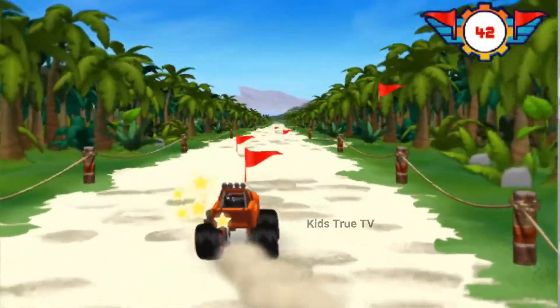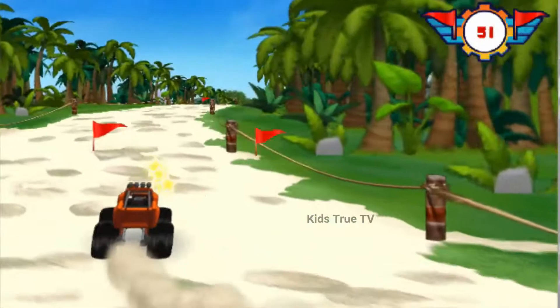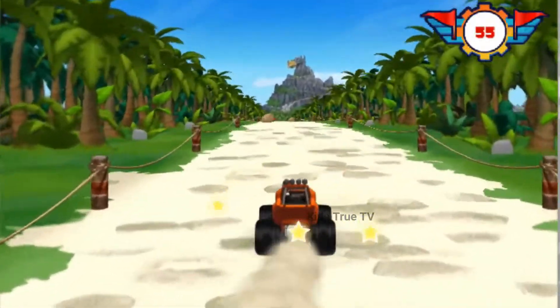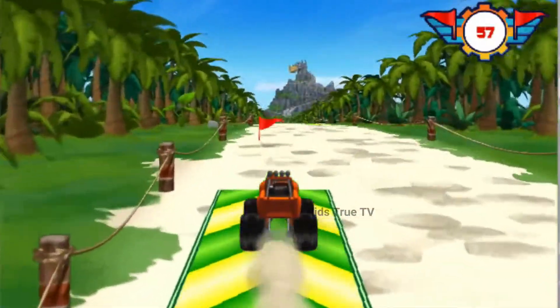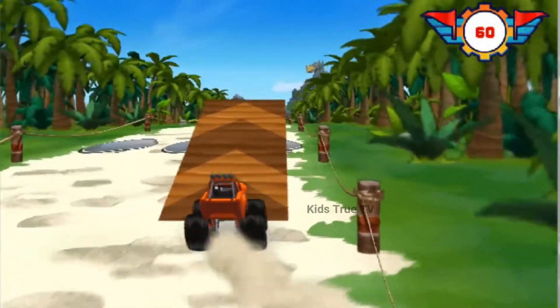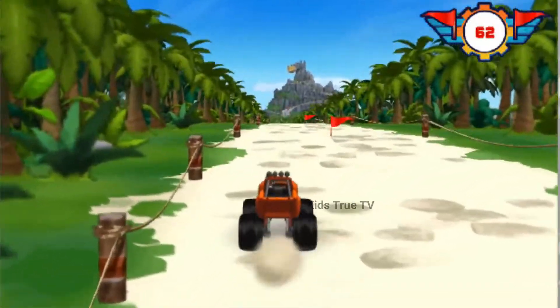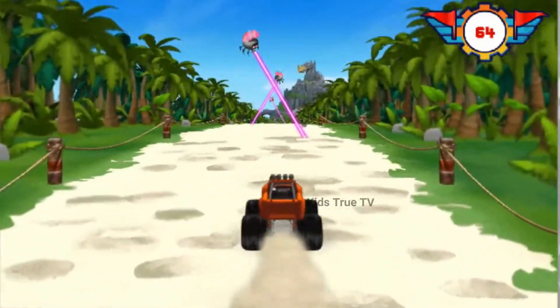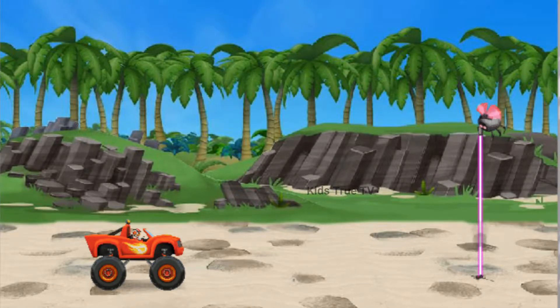What are those? They look like... Uh-oh, Crusher made some laser bugs to block our path. That cheating monster truck. We need to get past his bug's laser beams. We need to find something the laser beams can't cut through, like a mirror.